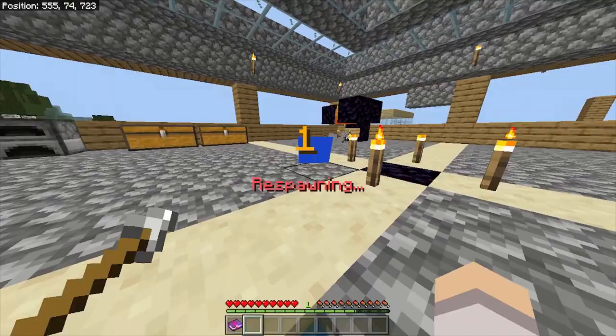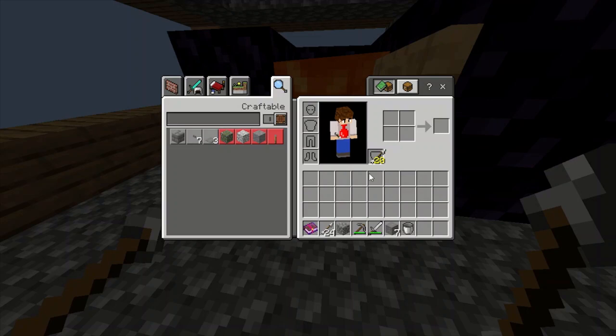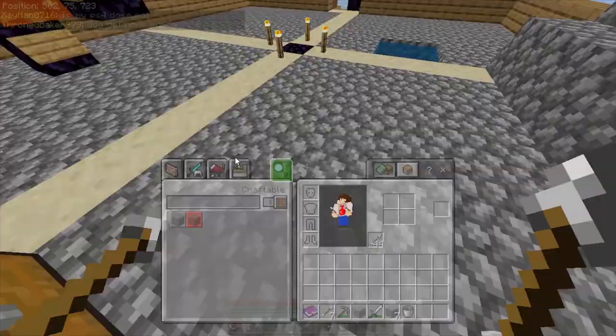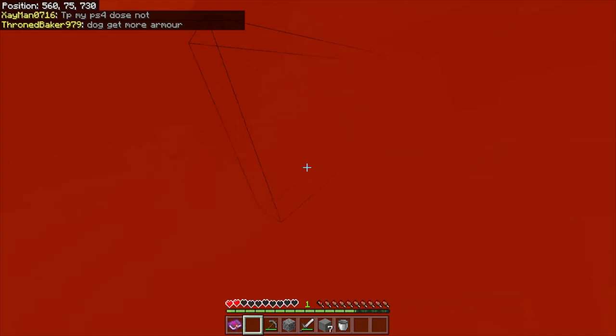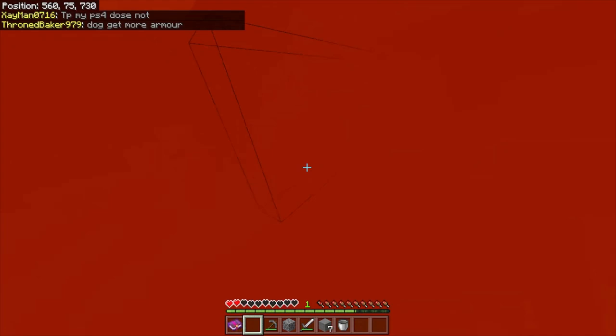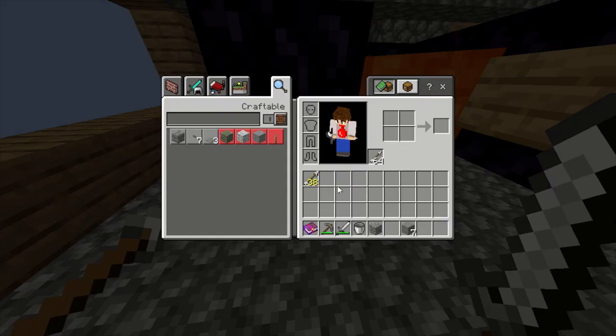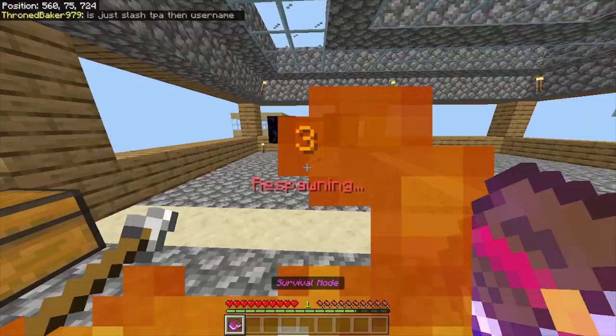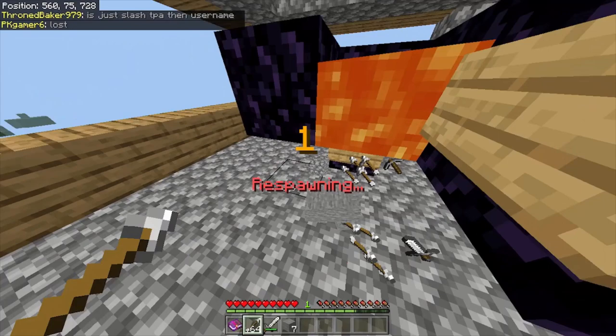Now we have 44, because we already had four in our inventory when we did this. Now if we dupe these 44 arrows, and we can also take these seven we have in the chest, we will now have about 102 arrows, and we can start duping entire stacks of arrows. So we had a stack and a half of arrows when we died, and now we have two stacks.